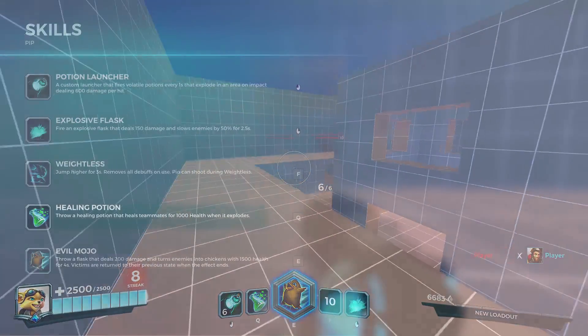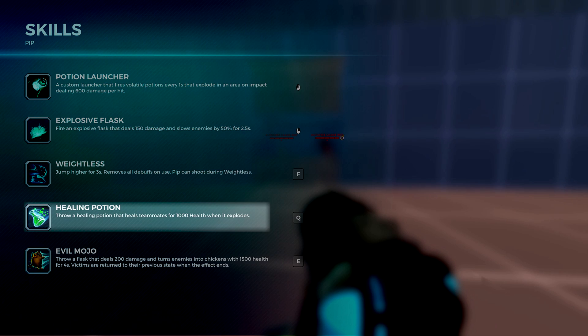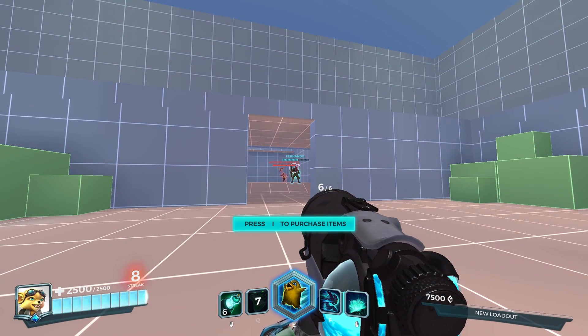Pip's Q ability is his Healing Potion, and that allows him to quickly burst heal himself and or any allies that are within the radius of his potion when it lands. Remember, you have to throw it at your feet if it's going to heal you.